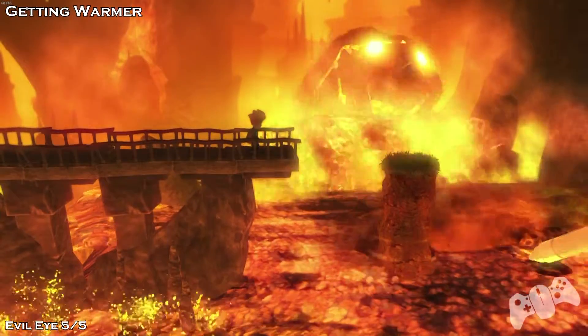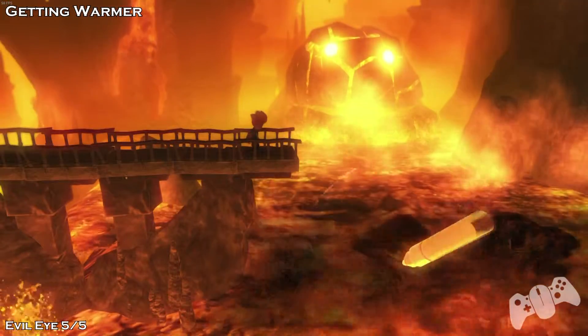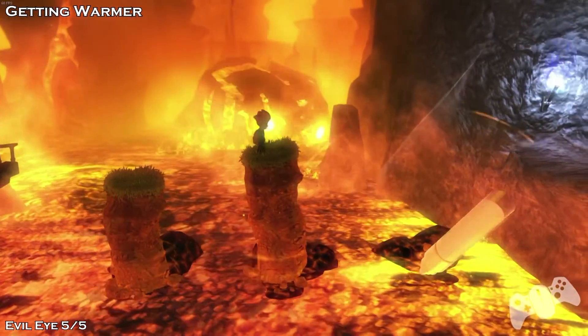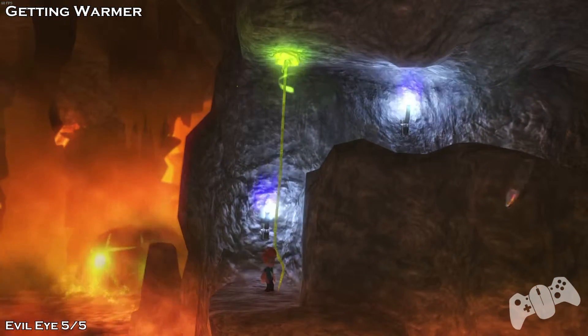Evil Eye 5. Once you get into this big mocky area in the background, you need to jump across. You also need to make pillars before you jump across. Then once you reach the end, you'll see a vine here — climb that.